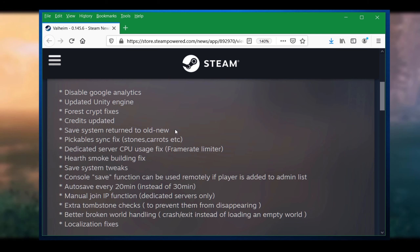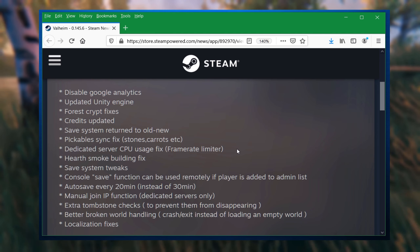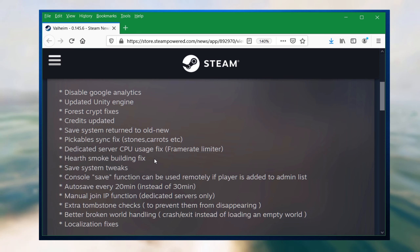Pickable sync fix — stones, carrots, etc. This is specifically for multiplayer, making it more responsive when someone is picking things up from the ground. The dedicated server CPU usage fix, which I believe is a frame rate limiter, addresses servers consuming too many CPU cycles. I was reading on Twitter that some people saw a tremendous decrease in CPU usage, so it's really good — it just makes servers run better.